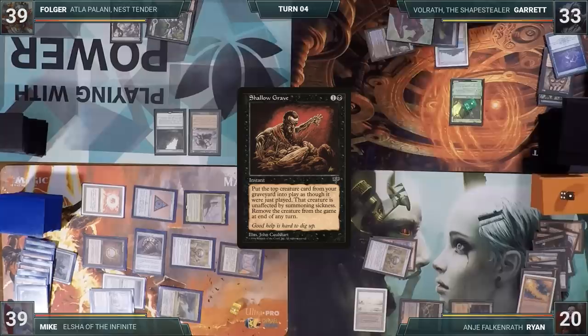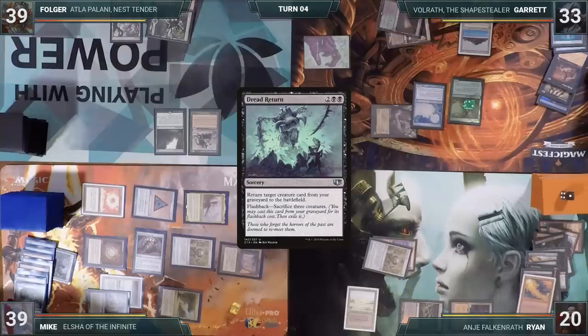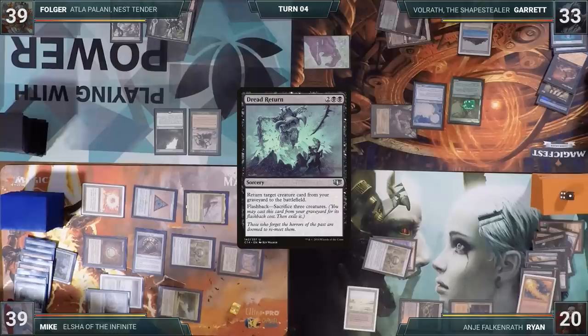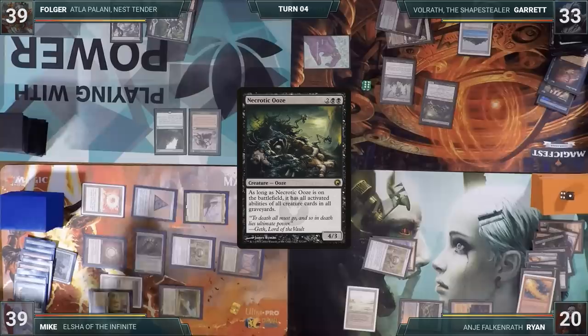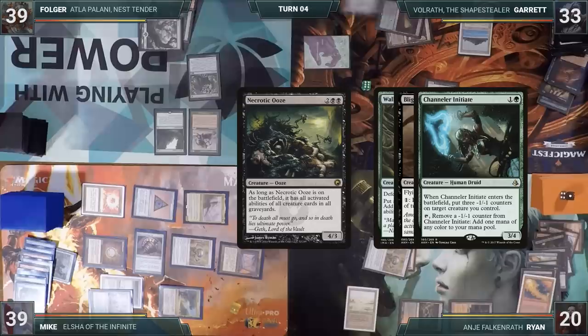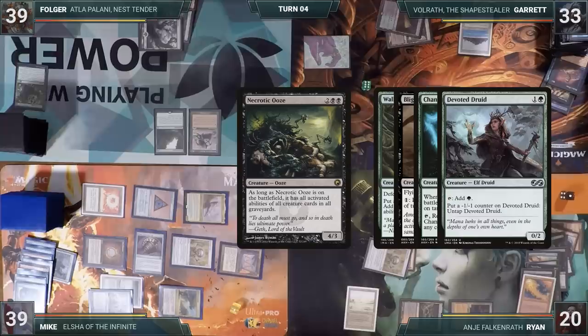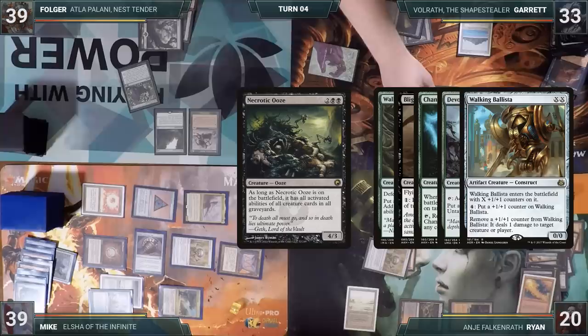Garrett starts his turn by casting Brainstorm, then taps his Peatland to cast Shallow Grave. It resolves and Hermit Druid enters with haste. He activates Hermit Druid, milling his entire library. Narcomeba triggers and enters the battlefield. He casts Dread Return from his graveyard with its Flashback cost, sacrificing three creatures, and brings back Necrotic Ooze. Necrotic Ooze now has all activated abilities of all cards in all graveyards. Garrett activates Wall of Roots' ability to add a green, activates Blighted Bat's ability to give the Ooze haste, activates Channeler Initiate's ability for mana, and activates Devoted Druid's ability to put a negative one, negative one counter on it and untap, demonstrating an infinite mana loop. He then uses Walking Ballista's ability to add 100,000 plus one, plus one counters to the Ooze, then activates Walking Ballista's ability to shoot everyone at the table until they are dead.